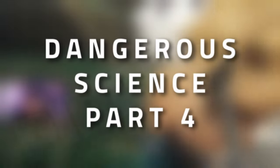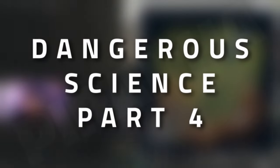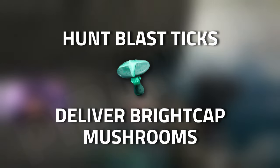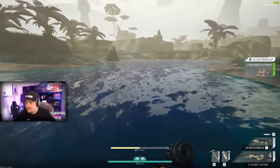Hey guys and welcome to an Osiris task guide - Dangerous Science Part 4. For this task we're going to need to kill seven blast ticks as well as loot three bright cap mushrooms. Let's start off with the blast ticks.